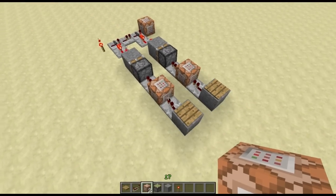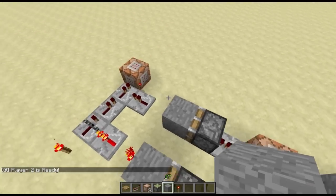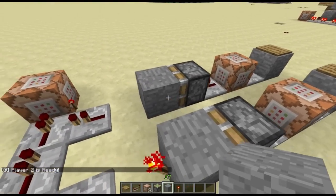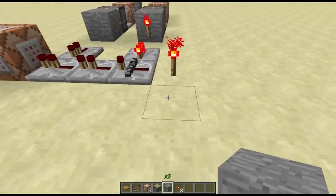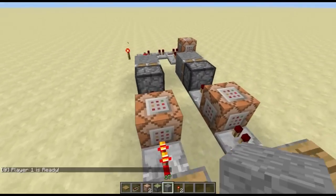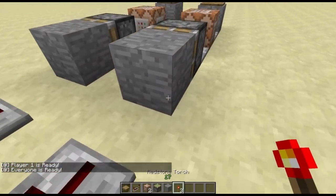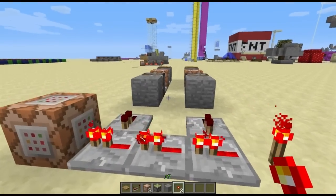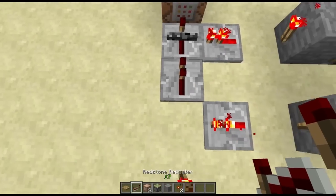So now I'll show you how it works. Let's do player two first. Alright, it said player two is ready because it powered this and went through here. Now what the piston is doing is it's pushing the torch and it pushes it off, which allows this to unlock. And since the power is at the very end, it needs to go through all of these — so it still can't go through. So now if I step on this one, it will go through and as you can see it will say everyone is ready.